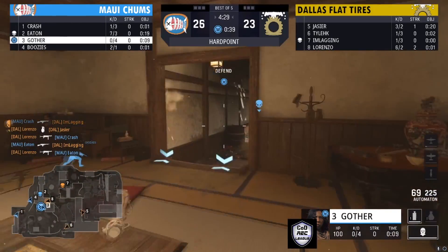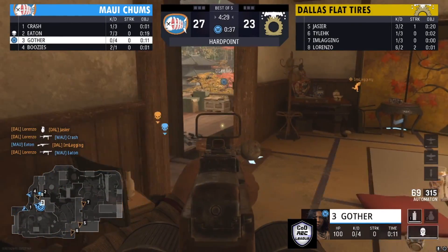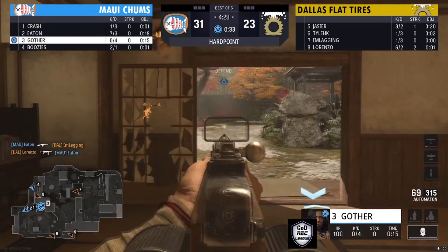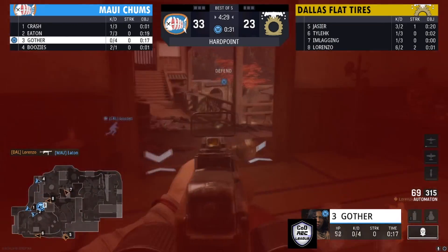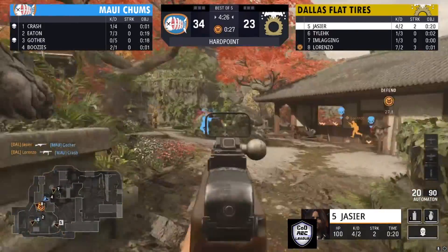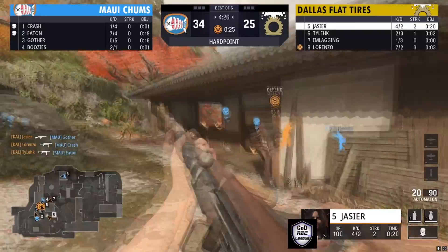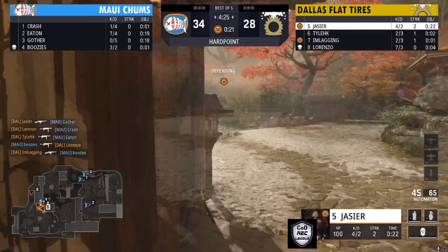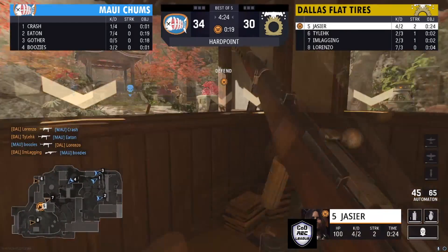Maui Chums make a nice little break to get into this hill. Dallas is making a long push around the bottom side of the map trying to push in. Jassier gets a kill on Gothier, looking for one more kill to try to break on this hill. And there is a break for Dallas Flat Tires to get on the hill with 20 seconds left.